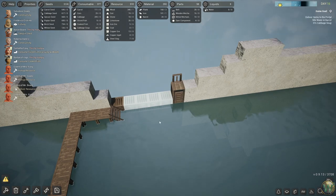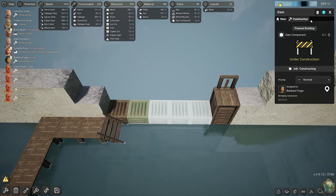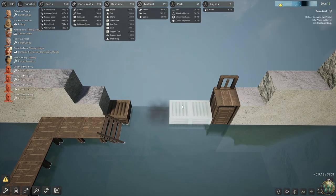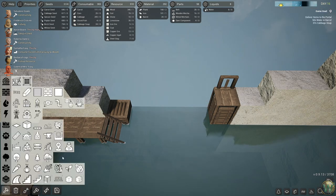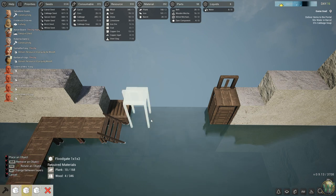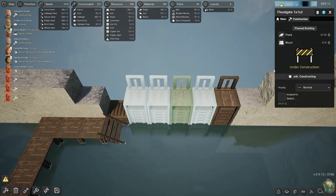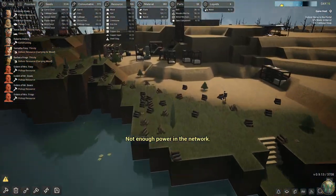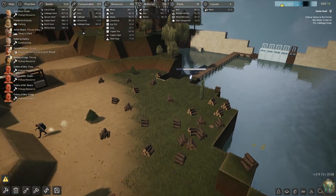I might have wanted to put in more floodgates rather than all the dams. You know what? Let's actually cancel these and just put in two height floodgates here. That way I can control a little bit more. These just have planks and wood, whereas the dam components need dam components, so that might be a little bit better.